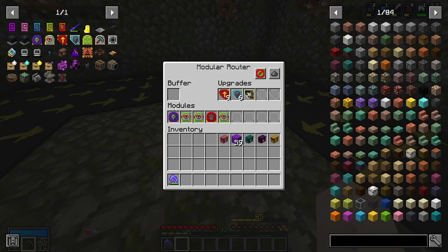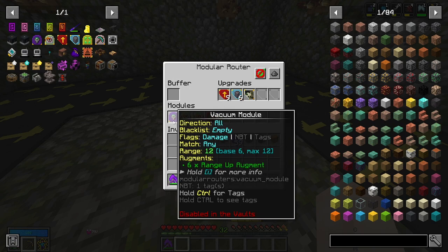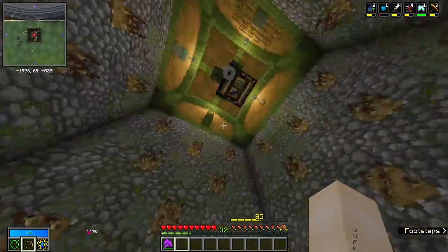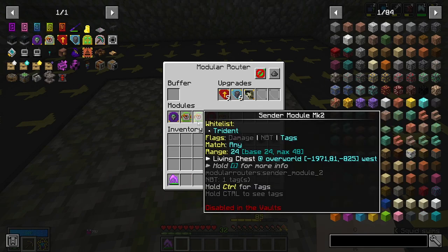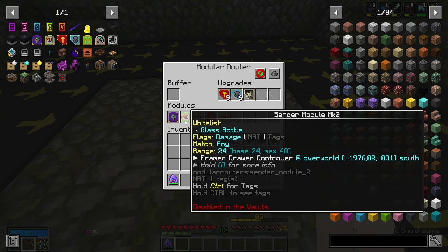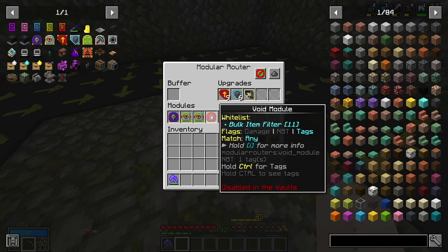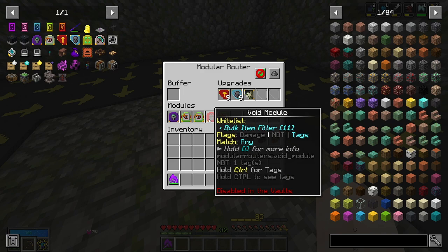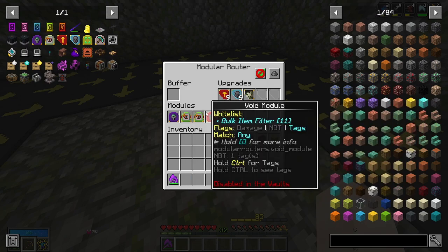We have a few modules in here to help. The first is a vacuum module — that's how we vacuum up all the items in range. I've purposely made the range only cover this area and below the glass so that items dropped up there don't get vacuumed up. The next key part is three sender modules. Our first one sends glass bottles only to the drawers, because our void module voids potions and without the separate sender it would also void the bottles — so we send the glass bottles to the drawer before the void module processes them.